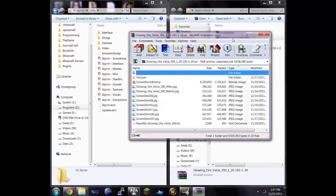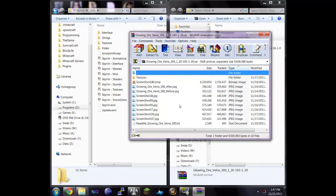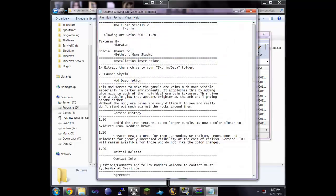Now for Glowing Ore Veins — I already have this installed but I'll show you how to do it anyway. Always look at the readme files if you're not sure. Basically it tells you to extract it to your Skyrim data folder.